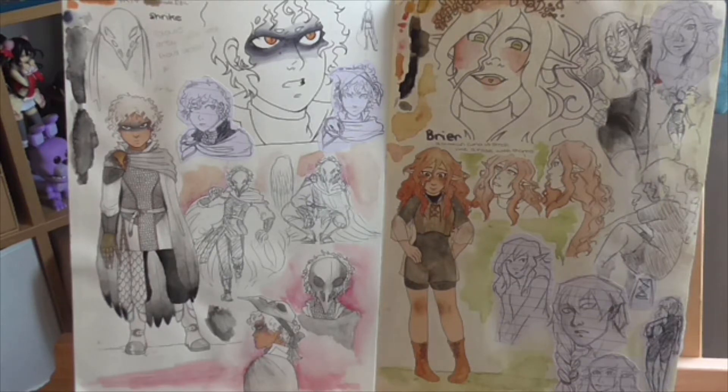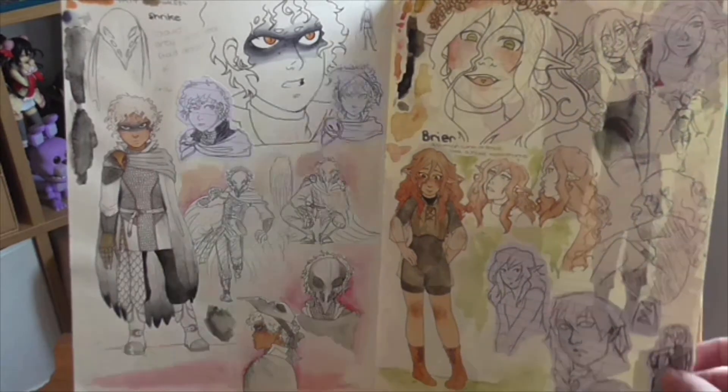The next page is development for the main character Briar. There are three main characters but she's kind of the main-main character. She is a half-elf, she is 16, very petite, and has big bushy red hair. She's eventually going to be a ranger but at the moment she's without any means to defend herself. She's very sweet, very naive, and very excited about the world. All of these are done with pen, ink, biro, and watercolor — a lot of people ask what I've drawn these in.